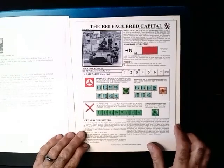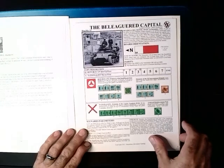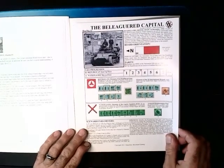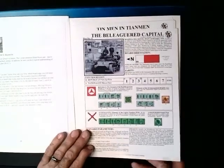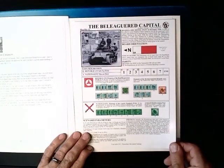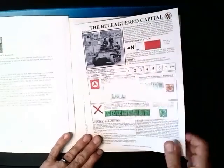First we have the Beleaguered Capital — that's seven turns, in Spain in 1936. It'll be the Nationalists against the Republicans. I do believe that's a Panzer I tank that the Nationalists are using, and the Russians have some Russian tanks as well.